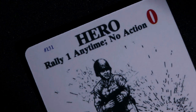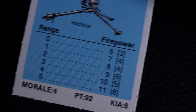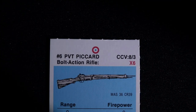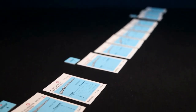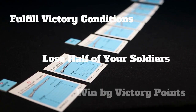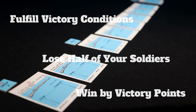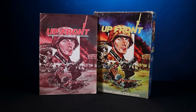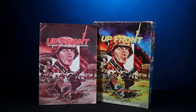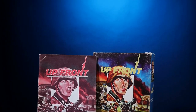A hero card allows you to unpin a single soldier and double their firepower for the turn, except for those armed with a light machine gun who use the bracketed firepower. Playing a hero card is not considered an action and can be used by the non-active player to unpin a soldier before an attack is resolved. Victory is achieved in Upfront when one of the following conditions is met: fulfill the victory conditions of the scenario, lose up to one half of your own soldiers, or count up victory points when the final deck runs out. Upfront is a relatively simple game to play, and keeping the rulebook handy will help when faced with the more complex rules.